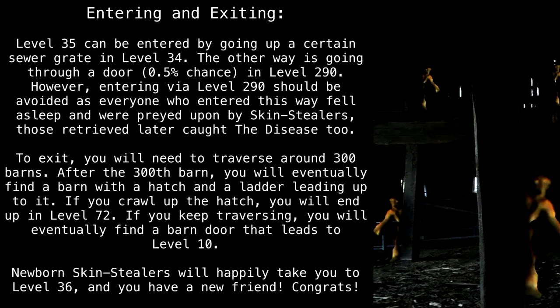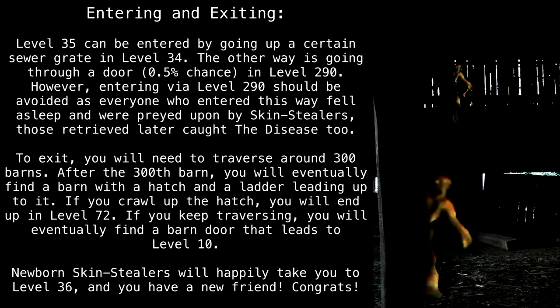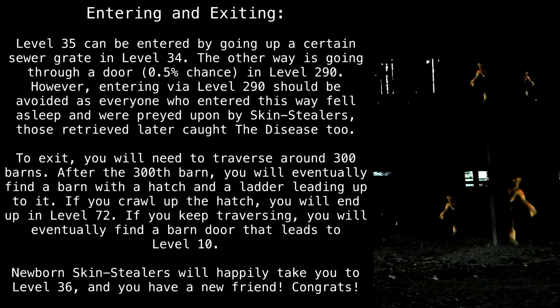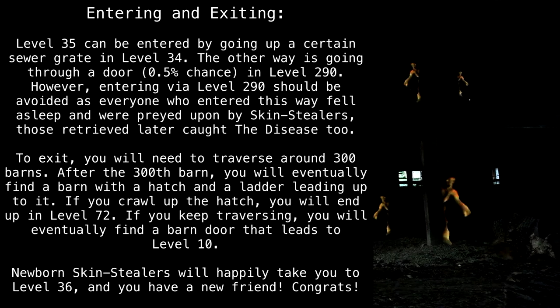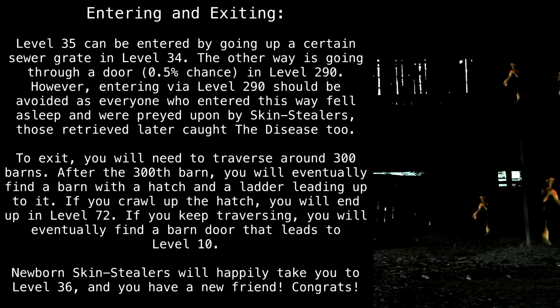However, entering via Level 290 should be avoided, as everyone who entered this way fell asleep and were preyed upon by Skin Stealers. Those retrieved later caught the disease too. To exit, you will need to traverse around 300 barns. After the 300th barn, you will eventually find a barn with a hatch and a ladder leading up to it. If you crawl up the hatch, you will end up in Level 72.